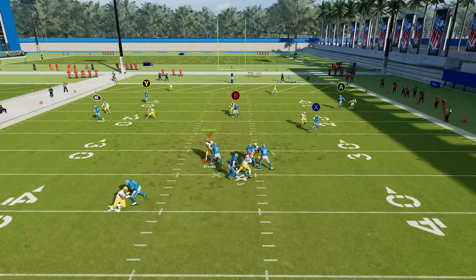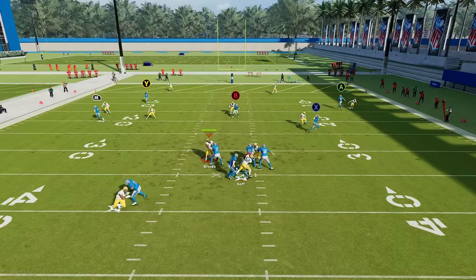Tip number five is a secret coverage that gives a ton of Madden players a lot of problems: cover three cloud. Much like the cover two tip, you also want to go to your coaching adjustments and put your zone drop flats on 30 — maybe 25 — depending. You can probably get away with 25 with cover three cloud because you have a safety that's a little more aggressive over the top. Cover three cloud confuses a lot of people because you're playing cover three on one side of the field, but more of a cover two style on the other side.